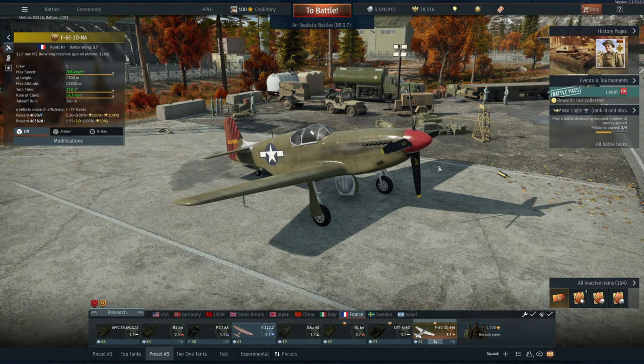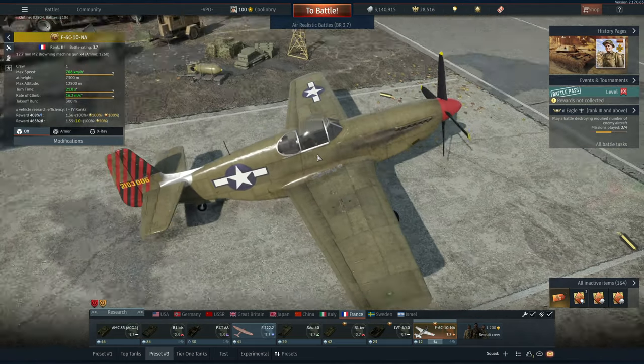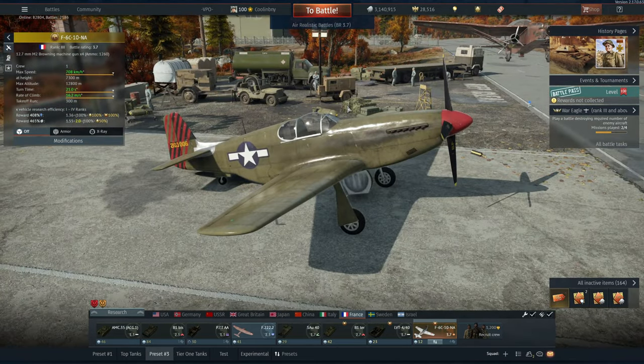Hey everyone, Tankenstein here. In this video I've got your F6C-10 NA gameplay. This is a rank 3, BR 3.7 fighter — pretty much a Mustang, but a French recon variant of it, with a Malcolm hood for increased visibility — correct me if I'm wrong in the comments below.